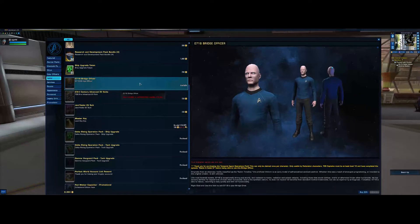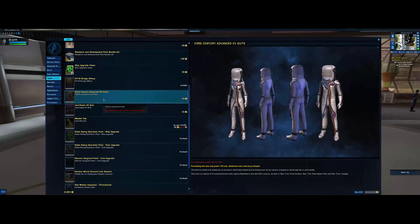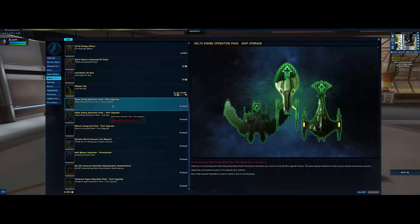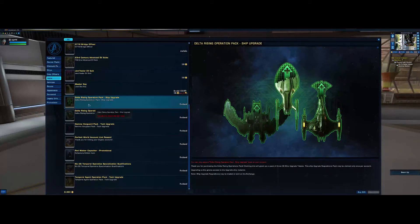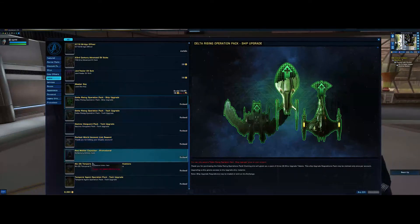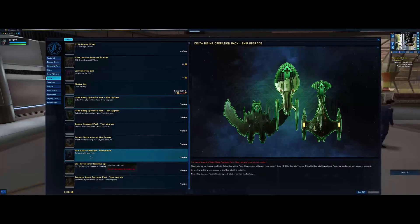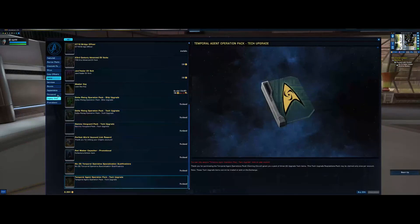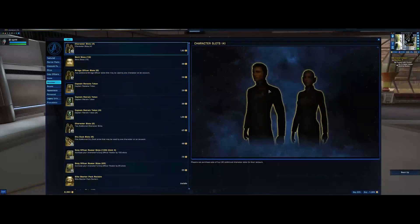Bridge officers are only available for Federation characters at certain levels. At level 10 when I can unlock my offices I can get this officer. Character slots — you've got four at the top and two down here, giving you 15 total which is more than enough. Bank slots, outfit slots — my captain basically wears the same outfit throughout the entire gameplay so I don't buy those. Ship loadouts: once you have the ship loaded out the way you want, you can save it so every time you load that ship it will always load with the exact same equipment.